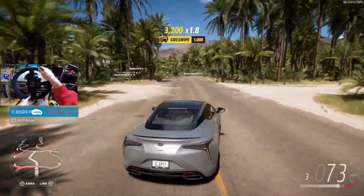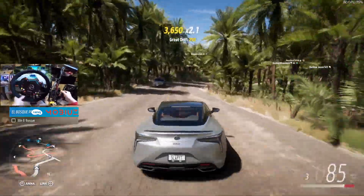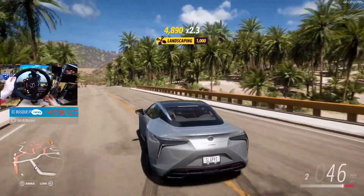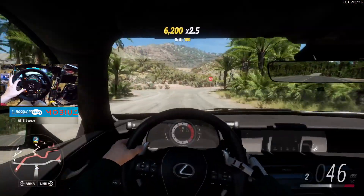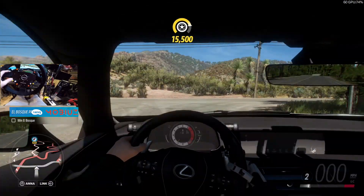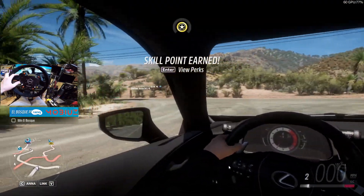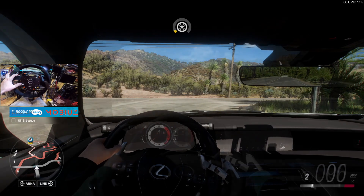Third gear is kicking nicely. Let's have a quick look at a few different angles here. Can we look inside with the mouse? I don't think we can. Oh hold on - no, that's all we get, just to look left and right. That's cool though, I do like the dash.